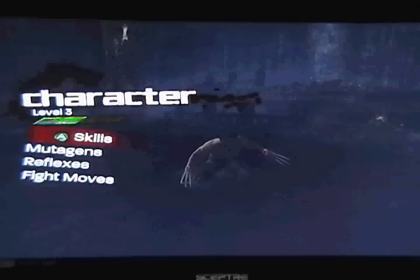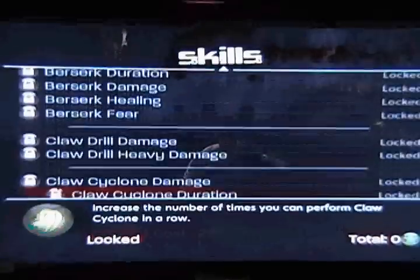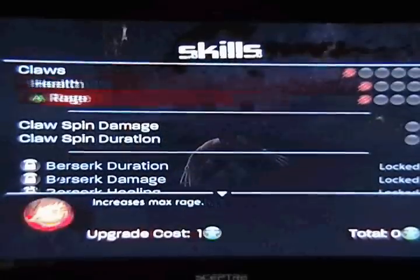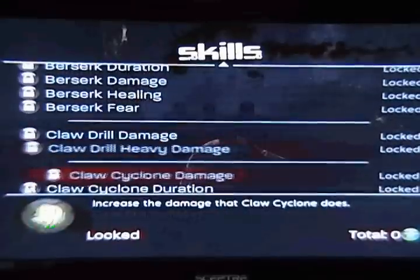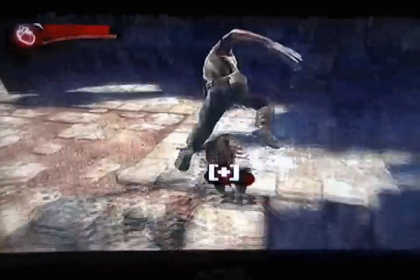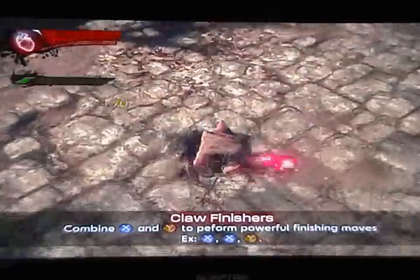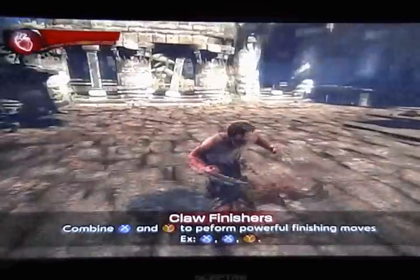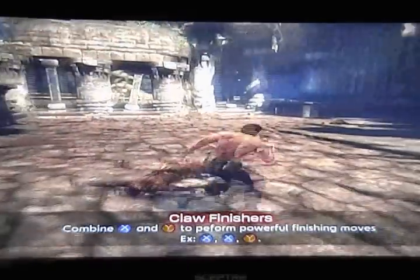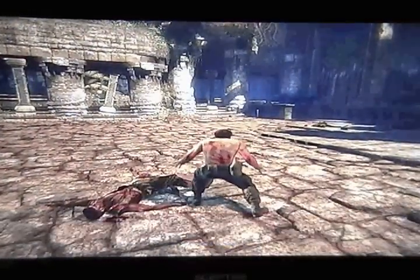When you kill enemies in the game, you get experience, and when you get enough experience, you level up. Leveling up gets you skill points, which you can then spend on skills. The skills on your skill list at the start of the game are not the ones you are limited to by the end — your list will expand more and more as you level up. Personally, I went ahead and upgraded claws as quickly as possible to maximize damage with all my enemies.